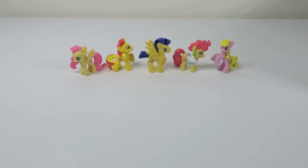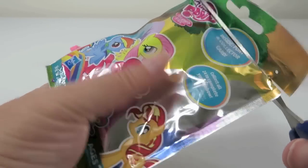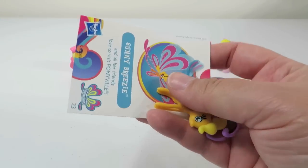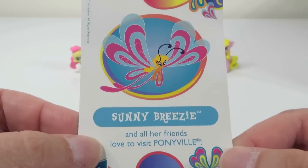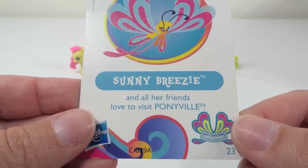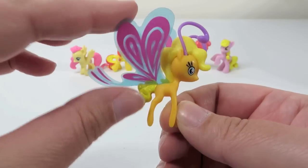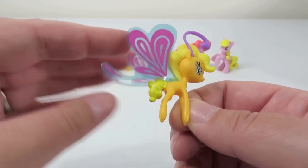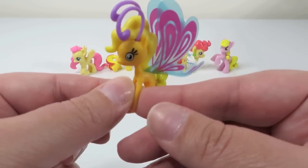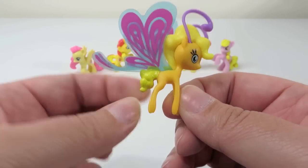This is AY. This one feels small — it's one of the Breezies. Sunny Breezy! And all her friends love to visit Ponyville. Look at how teeny tiny it is. It has little wings that are see-through, and you can move them. And she has little antennas and teeny tiny skinny legs.